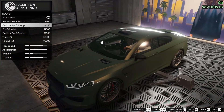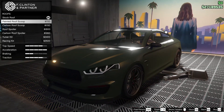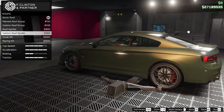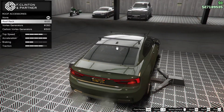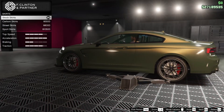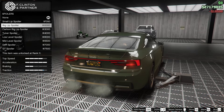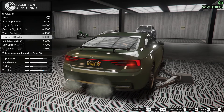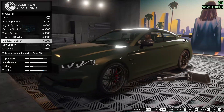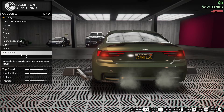For the roof, we can go for a painted roof scoop, a carbon roof scoop, a roof spoiler, a carbon roof spoiler, tuner kit, or a racing kit. I'm not a big fan of the scoop, and the roof spoiler looks a bit odd, so let's leave that alone. Roof accessories include a roof rack, vortex generators, or carbon vortex generators — not a big fan, leaving those alone. For the skirts, we will go for some carbon sports skirts. For the spoiler, after looking at the small lip, big lip, carbon big lip, tuner, low level, mid level drift, and GT spoiler options, let's go for the small lip spoiler — it's the only one that actually looks good.